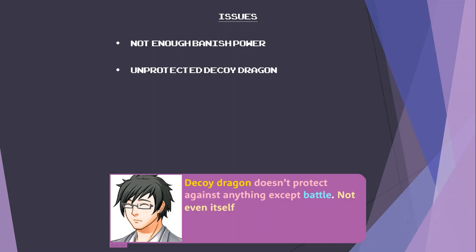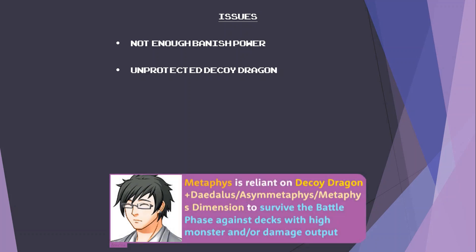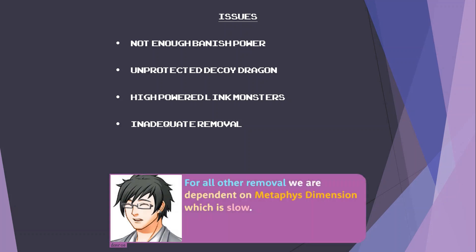Decoy Dragon doesn't protect against anything except battle, not even itself. So any type of removal leaves our Decoy Dragon — which we likely only have one of since it can only Special Summon itself once per turn — and by extension our field in deep trouble. Metaphys is reliant on Decoy Dragon plus Daedalus, Asymmetaphys, or Metaphys Dimension to survive the battle phase against decks with high monster or damage output. Special mention for Link Monsters, as Asymmetaphys is unable to turn them into defense position, so decks like Crusadia are especially problematic.